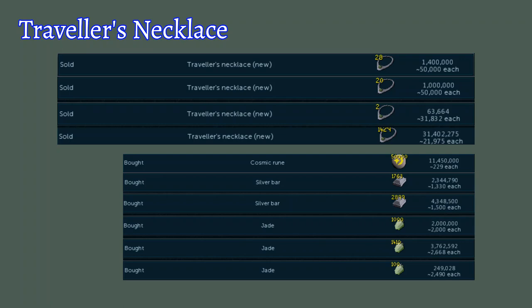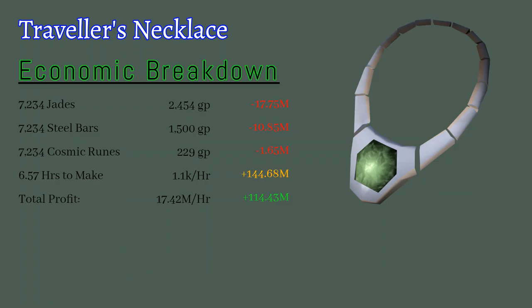We're about to get into the economics and take a look at how well I did in one day. I purchased a total of 7,234 jades, steel bars, and cosmic runes over the course of the day. I bought each of these at different respective prices, so I averaged the total number bought by the total amount spent to get an average price per unit. I spent 17.75 mil on the jades, 10.85 mil on the steel bars, and 1.65 mil on the cosmic runes. I sold the necklaces at an average price of 20,000 gp per unit exactly, netting me 144.68 mil revenue and 114.43 mil profit. Taking a total time of 6.57 hours, this makes it a 17.42 mil per hour AFK money-making method.